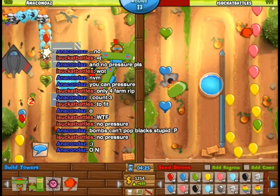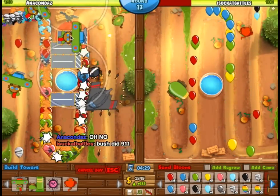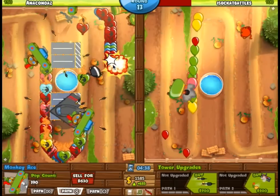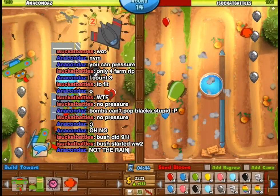Pumpkin Patch is another one of those long maps where it's easy to get income, so I decided to use a ton of Monkey Aces this time. Unlike Yin-Yang, there's no Ring of Fire. This is literally just Monkey Aces, and because it's such a long map, these darts will do a lot of work on the massive amounts of Bloons.